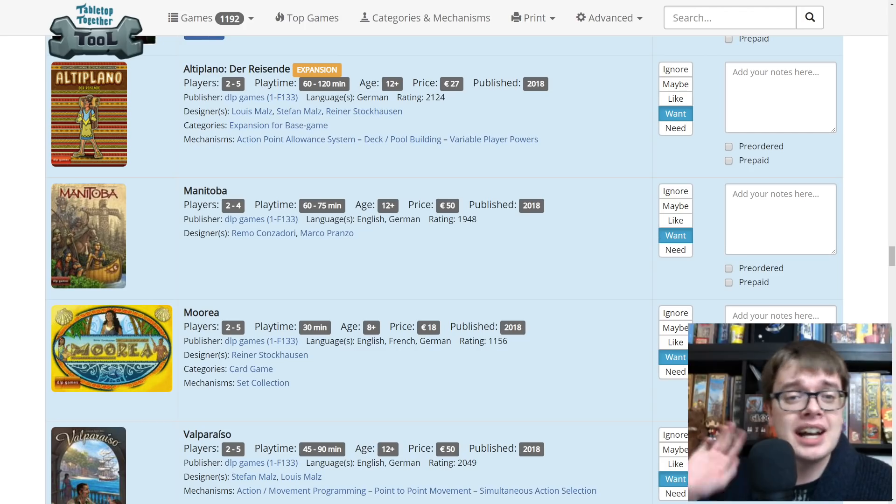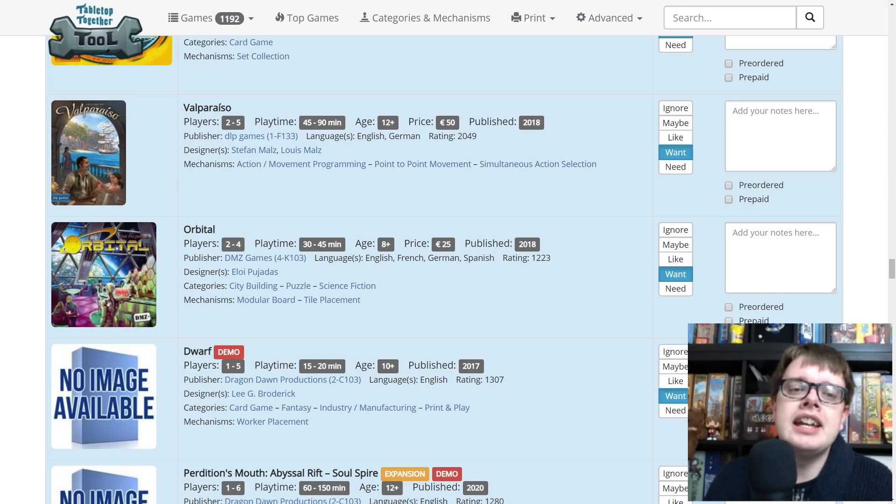Manitoba also from DLP — that's why it's on the list; I'm not sure what it is. And Moria similarly — it's from the designer of Altiplano, Reiner Stockhausen, so definitely interested in finding out more. Valparaiso is a programming game from Stefan and Louis Miles who designed the expansion for Altiplano, and Rococo with Matthias Kramer, and Ida — a fantastic programming game from a few years ago. DLP make great things, Stefan and Louis Miles make great things, and they have a proven track record with programming games.